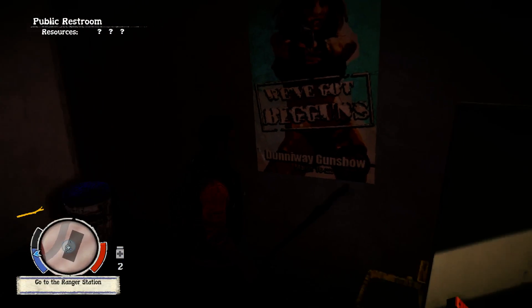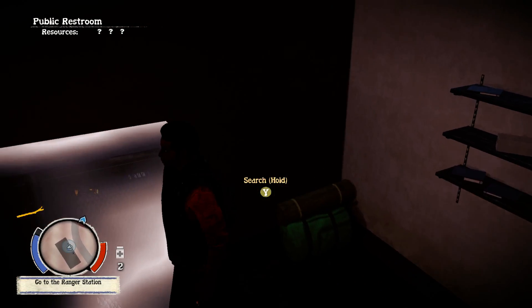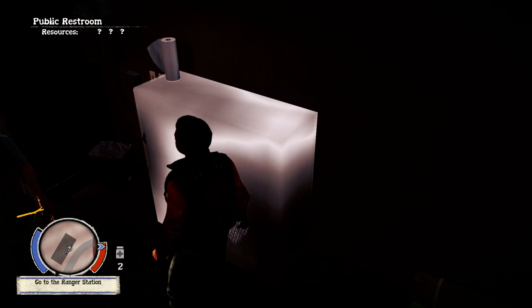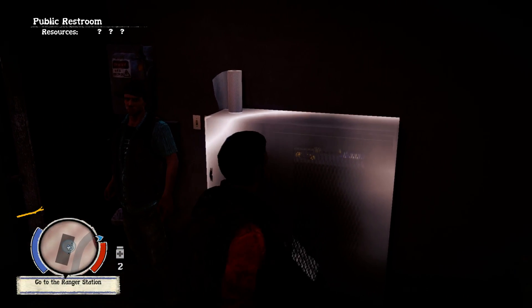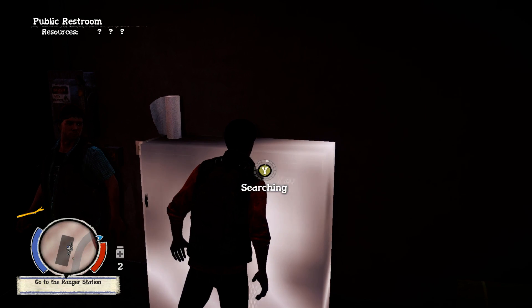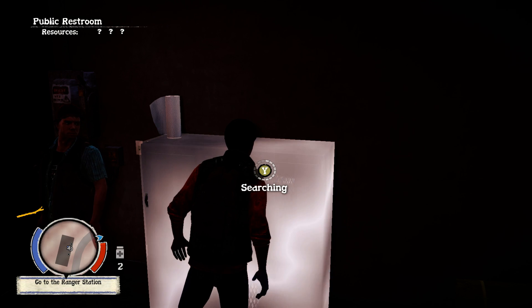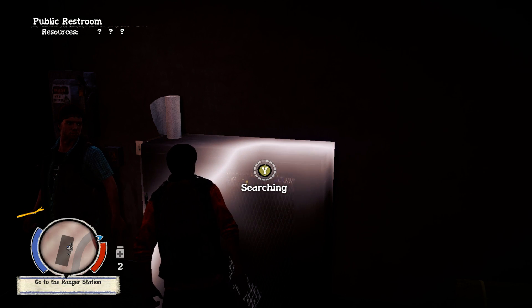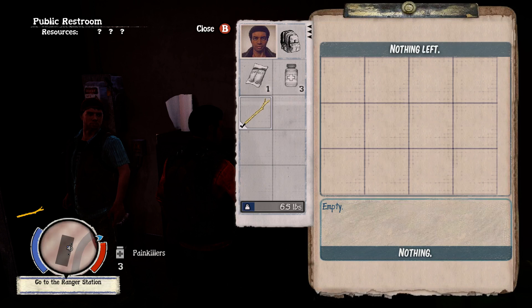There are other things in here to search. Once again, hold down the E button to search normally. Once a container is open, highlight the item you want and hit the Spacebar — that's how you collect any item from a container or off a body. You can see it goes right into your inventory.